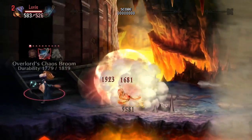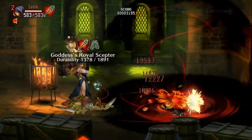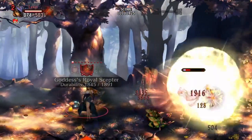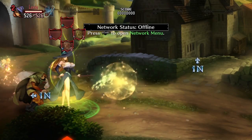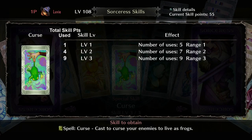The Curse spell is a very good disabling skill that can turn enemies into defenseless frogs. It's very useful against troublesome champion monsters like black goblins, green orcs, and the assassin pirates, who hit harder or are more durable than normal enemies. Hitting them with Curse makes clearing a room much easier. The higher you level the spell, the more activation hops the frog curse gets, meaning more distance and overall coverage. The first level grants 5 uses and 1 activation hop, and at max level you get 9 uses and 3 activation hops. The skill maxes out at level 3 for 9 skill points total.